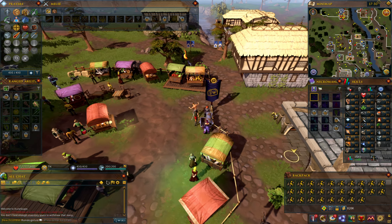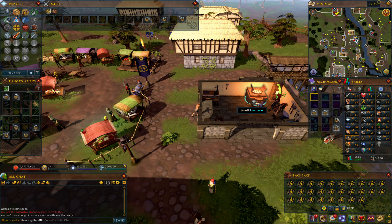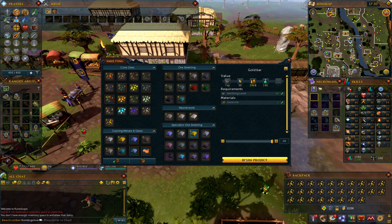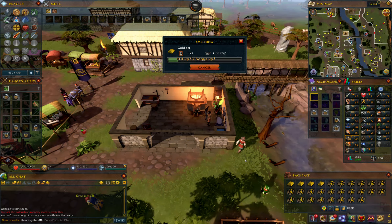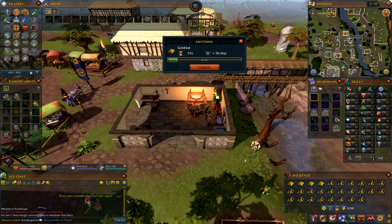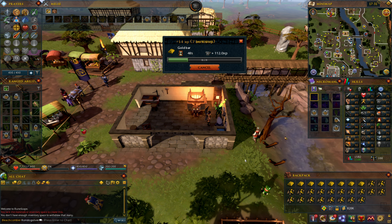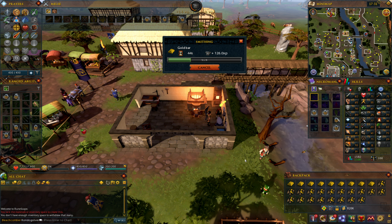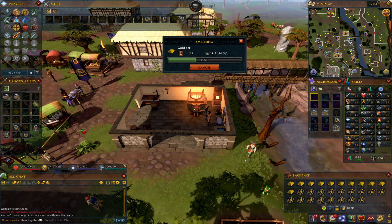My purpose of getting smithing to 60 is so that I can stay in Fort 4 and 3 and do most of my bonus time in one spot. Fort 4 and 3 is a fantastic place to do DXP — you can do destruction, archeology, and I think invention. It's also good for smithing and crafting.